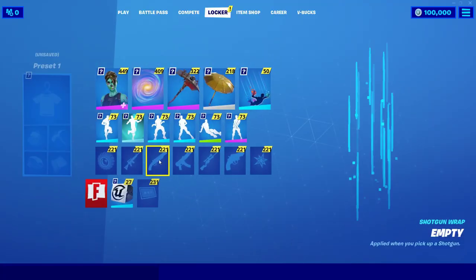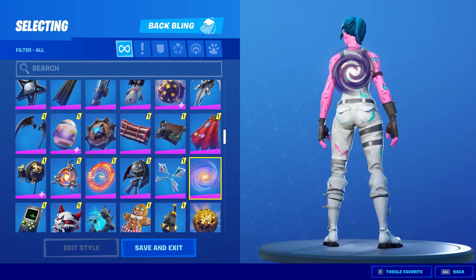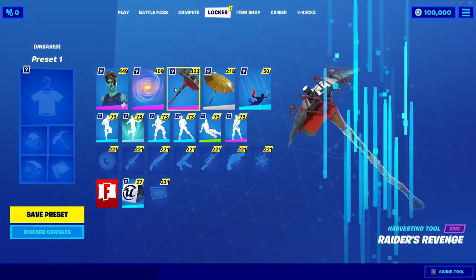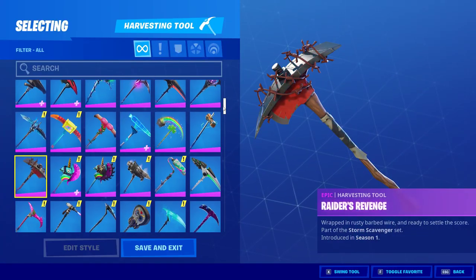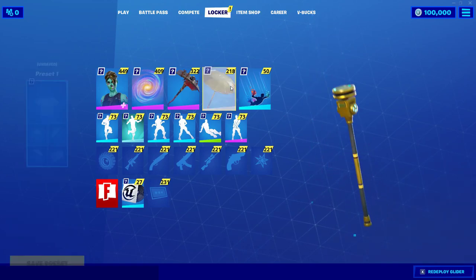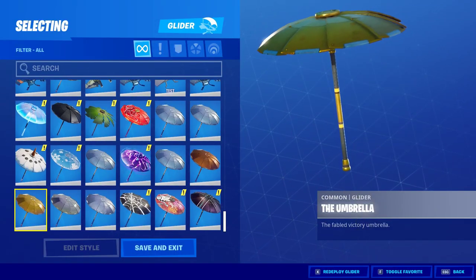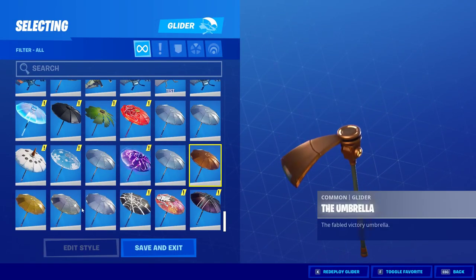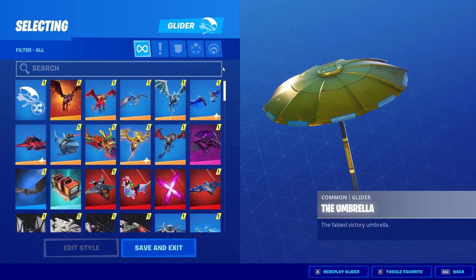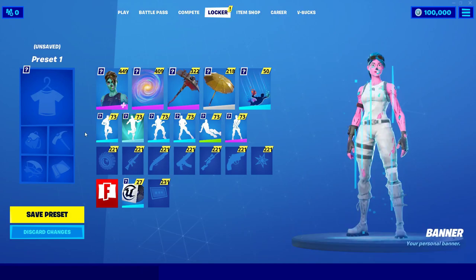Everything — completely stacked, and anyone can have this. They're all up here. You have all the pickaxes too. For the gliders, it's really cool — you can get the golden umbrella, and like the bronze and silver, which were from Season 1, which is kind of unique to see.